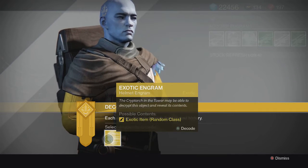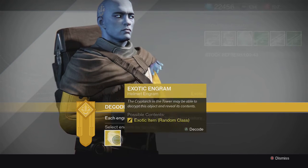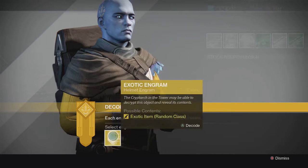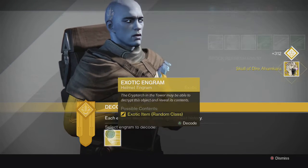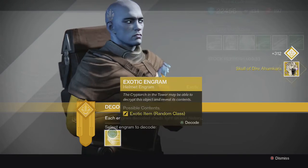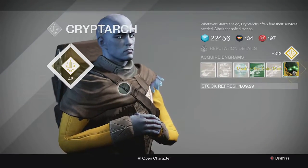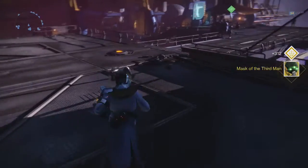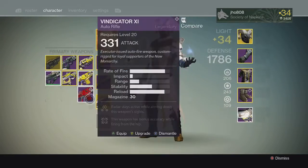Now for the exotics — hopefully we can get some of the new House of Wolves ones. I only have the Ram and I'm still missing the other two. For the first one we get a Skull of Dire Ahamkara — pretty unlucky for me. And for the last one we get a Mask of the Third Man. So that was pretty unlucky.